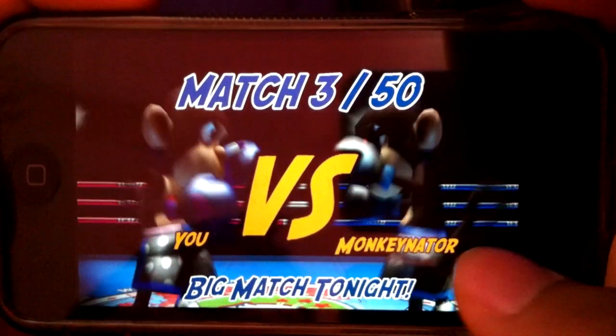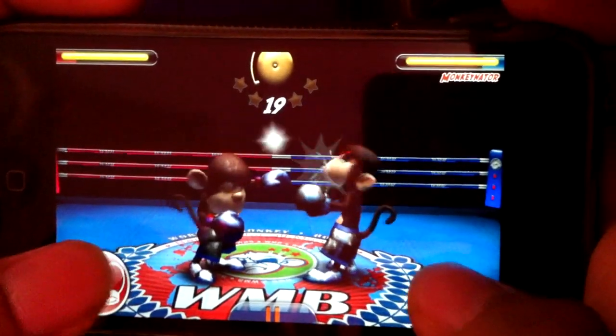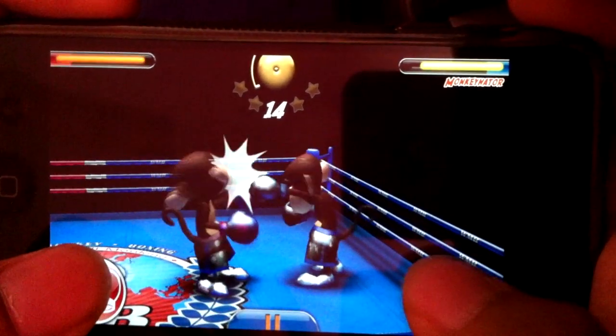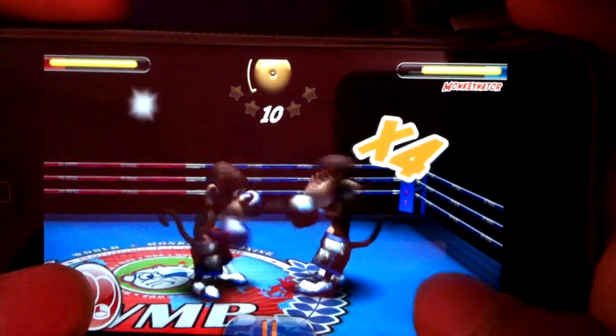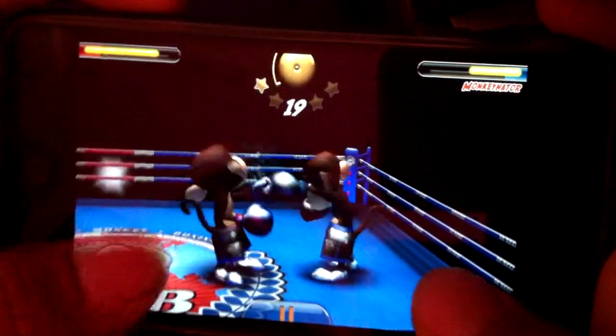When the game starts you'll see two monkeys, one of which will be you. All you have to do is knock out the second person and the game is over. You'll be provided with two controls: bottom left and bottom right. You have to keep punching from the bottom right, and bottom left just blocks them.